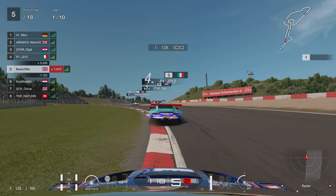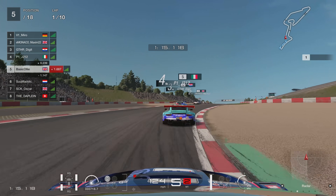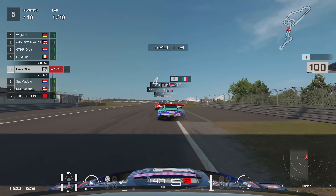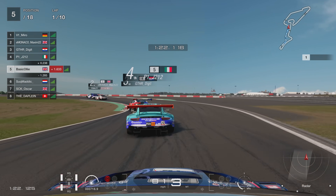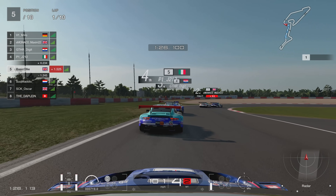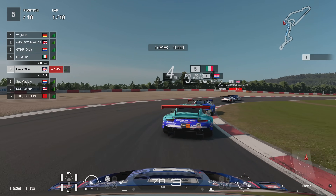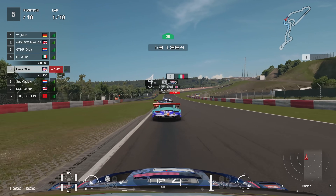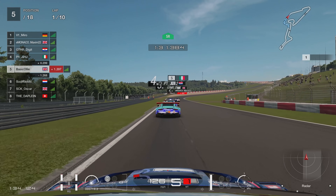It looks like Maxim and Miro are having a little fight ahead, whilst I'm hanging on to the back of the Italian, who is hanging on to the back of GTHR Digit. I can see Maxim has got a half-second penalty there — he won't have to serve that until the next lap. I think that is just before you get to the hairpin where you serve that one.